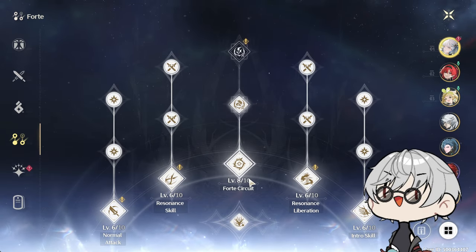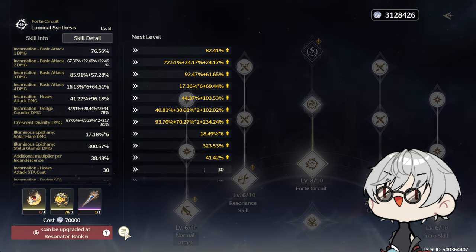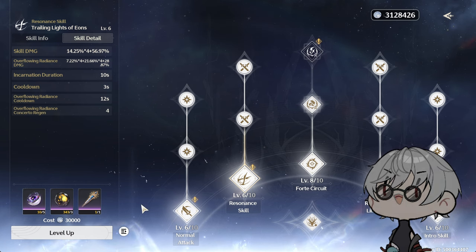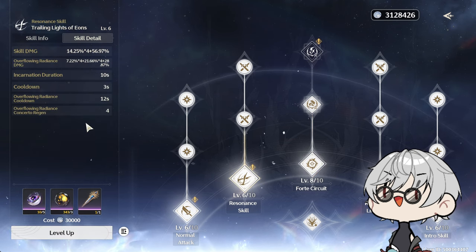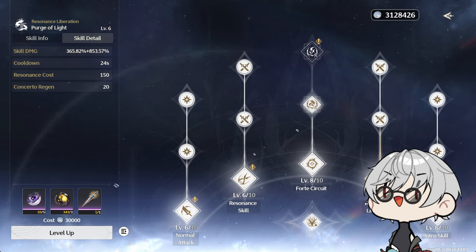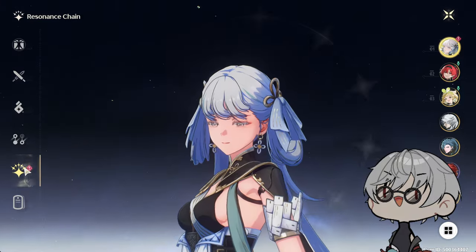For Forte priority, level her Forte Circuit first — that's where all her damage comes from, not the resonance skill as many people assume, because the skill damage multiplier does not apply to Stellar Glamour, only to Overflowing Radiance. After Forte Circuit, level her Liberation, then Resonance Skill, Normal Attack, and finally Intro Skill — the intro skill is less of a priority early on.